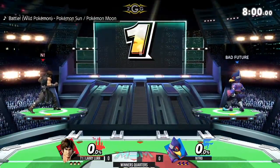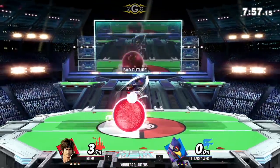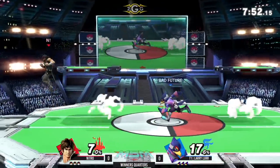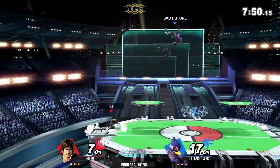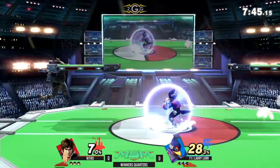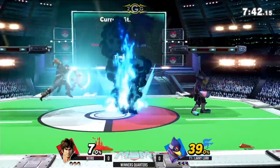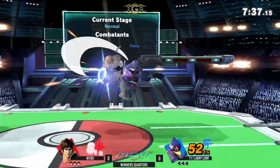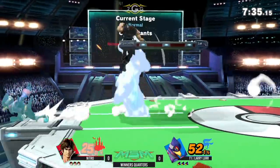For whatever zoning damage that the Belmonts have done, their edgeguarding potential is really good too. The Reflector can deal with their projectiles, and the good hitboxes catch his tether recovery. If he goes low, drops on fair from Falco should kill him pretty early. Even a Nair could do it — both of them last so long that you can cover the space that the tether swings. So it's really easy for a character like Falco to intercept that. Nitro's really good too, so I feel like he can mitigate the downfalls of the matchup pretty well.